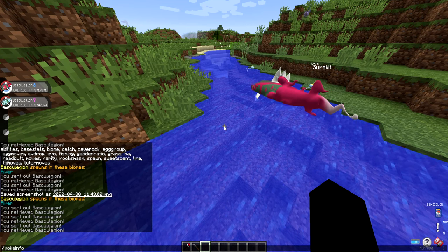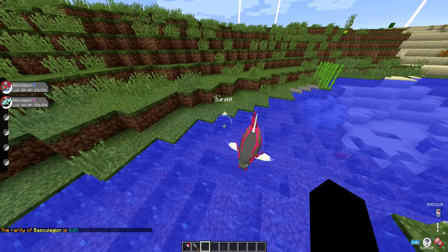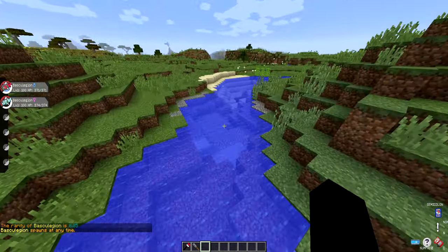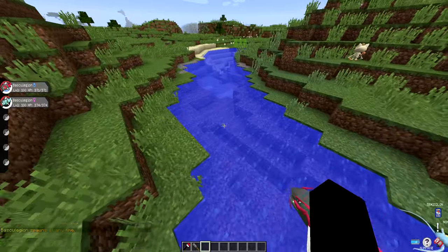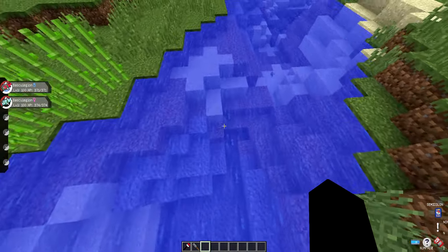Using Poke Info - Baskilegion's rarity - he has a 0.05 chance of spawning. He spawns at any time of day, so he can literally always be in the river, but he has a 0.05 chance of spawning. All the new Hisuian Pokémon seem to have an extremely low chance of spawning in your world - they seem to be very rare.